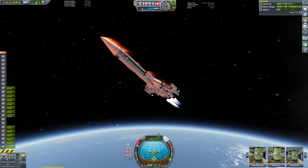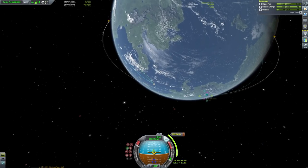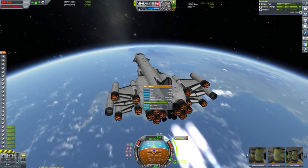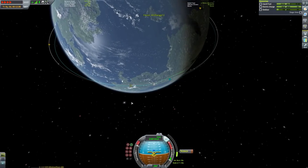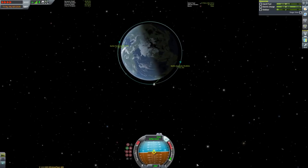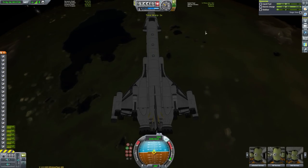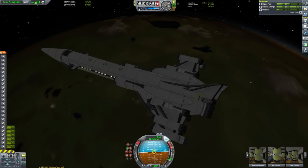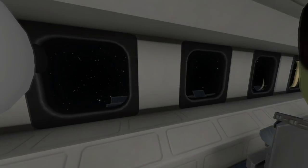We want to get our apoapsis pretty high up because we're going to be doing our circularisation with the nuclear engine. An apoapsis of 85km will be more than enough to circularise. We can deploy the solar panels when we're ready, and pump our fuel into the central tank so that the delta-V readout at the top right hand corner of the altitude gauge will show our true delta-V. We're sitting here at 5,170 m/s of delta-V.